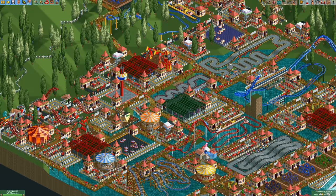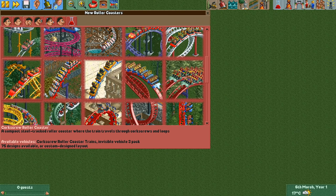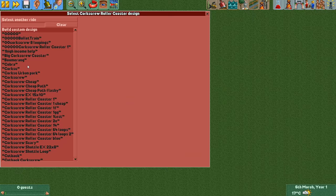Hello everyone and welcome to another video. Today I will tell you about the most efficient coaster design in the game, which is this tiny corkscrew coaster. It is extremely small, it is super cheap, it has decent stats and it also has a few other nice qualities.